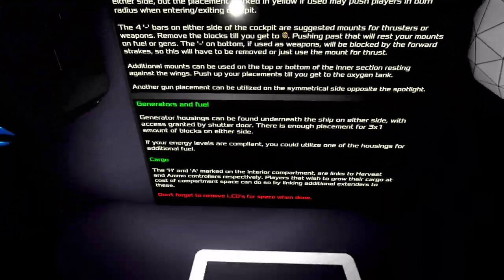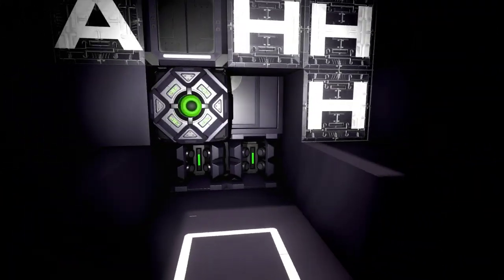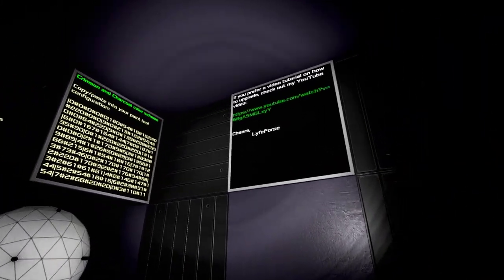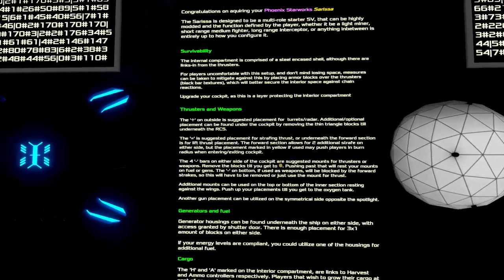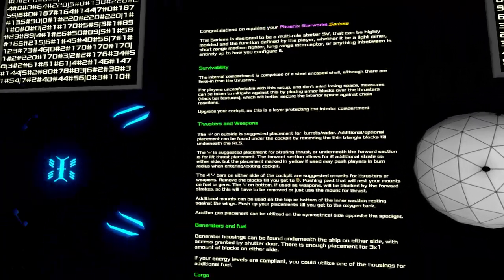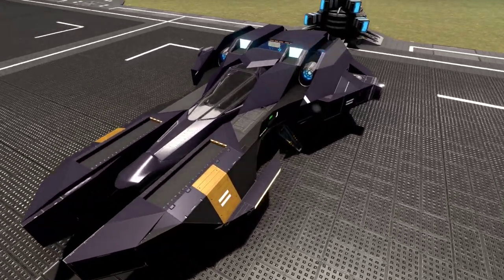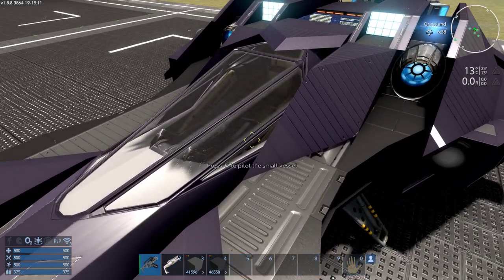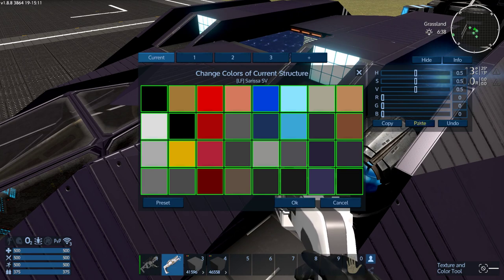I didn't realize all this was built into the ship - it's a really cool idea. The author spent a lot of time working this out. There's all kinds of information about what to put in and what upgrades you can do, plus a video link. It's very well done. I'm going to try one of the alternative color schemes - I believe it was crimson and charcoal. I'll copy that from the text file and transform the color scheme.